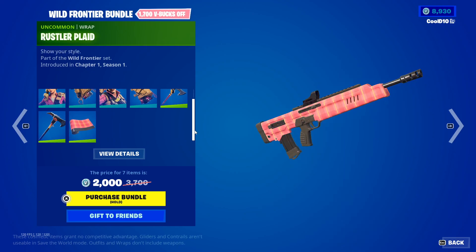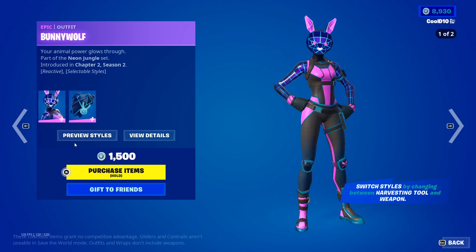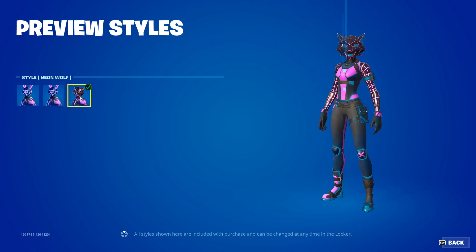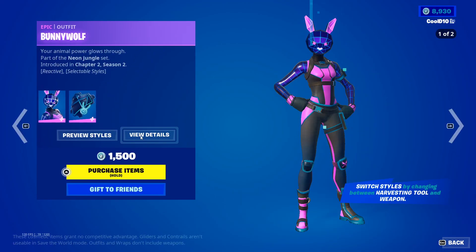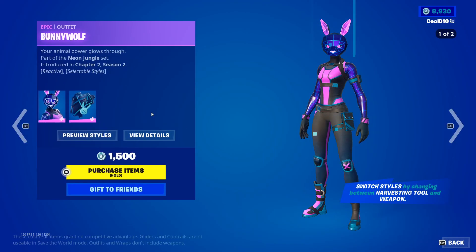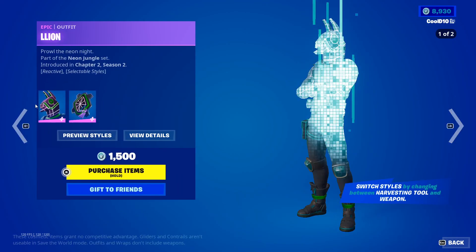Next up we got Bunny Wolf — Default, Neon Bunny, and Neon Wolf. Then we got Heart Grid — Default, Neon Blue, and Neon Pink.